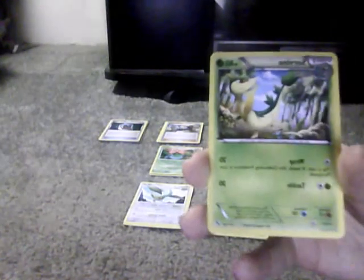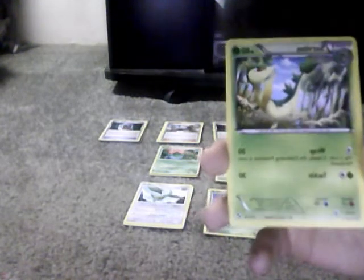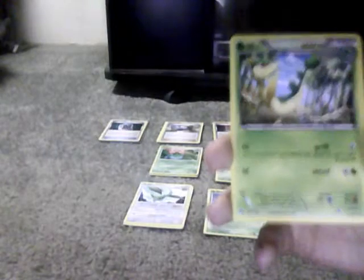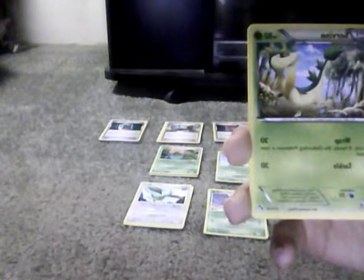And we have Servine. 80 HP. First attack, Wrap, is 20 — needs any one energy card, you need to flip a coin; if heads, the Defending Pokemon is now Paralyzed. Tackle is 30, needs one Grass and one Normal. Weakness is Fire, Resistance is Water, and one Retreat Cost.